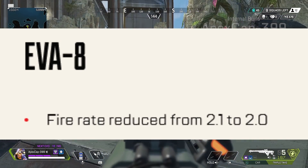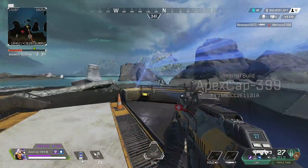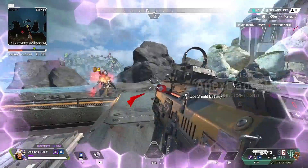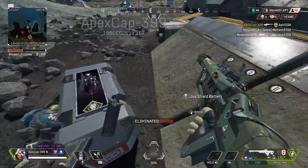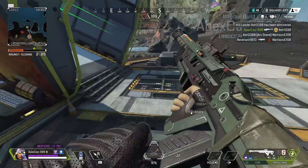Next up, the EVA-8 — the fire rate has been reduced from 2.1 to 2.0. There have been a lot of people calling for a nerf on the EVA-8, and yes, this is a nerf. It's not clear how much it'll affect it, but it is still a nerf.